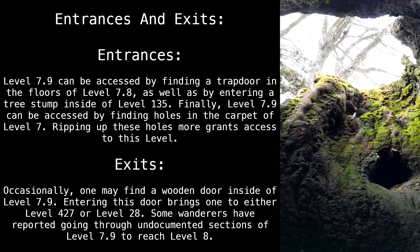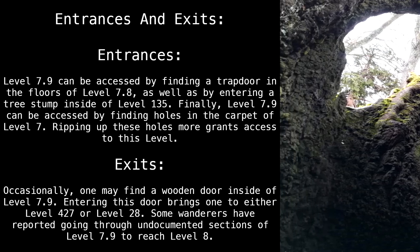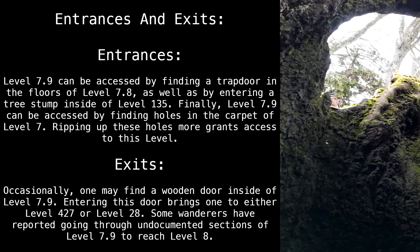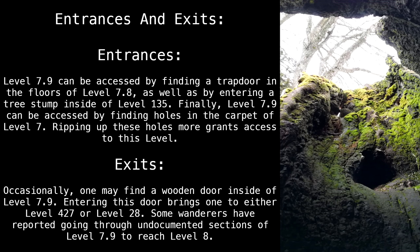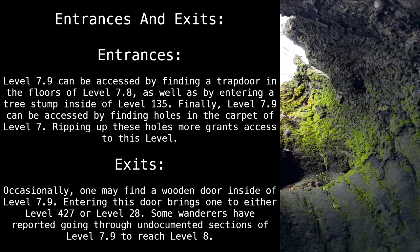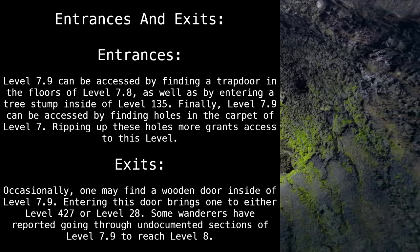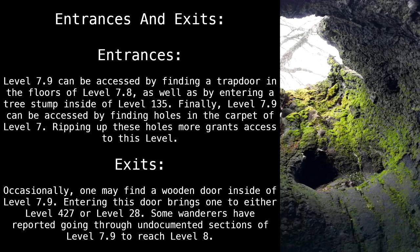Entrances and exits: Level 7.9 can be accessed by finding a trapdoor in the floors of Level 7.8, by entering a tree stump inside of Level 135, or by finding and ripping up holes in the carpet of Level 7. Exits: occasionally one may find a wooden door inside of Level 7.9 — entering this door brings one to either Level 427 or Level 28. Some wanderers have also reported going through undocumented sections of Level 7.9 to reach Level 8.